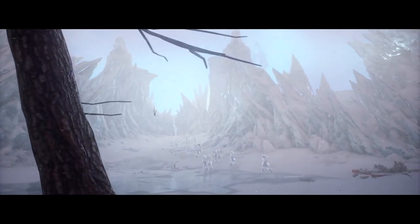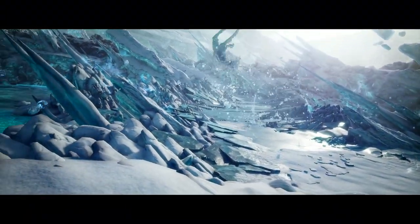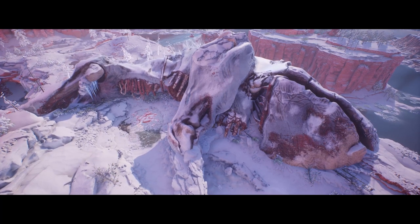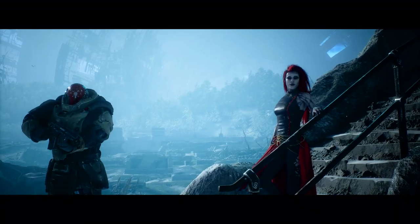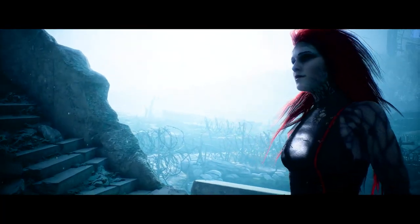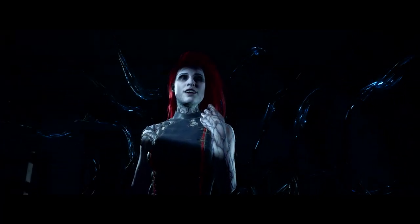Froststorms and blizzards now ravage the land at a speed that even Enoch's hyper-evolved monstrosities struggle to adapt to. And as if this wasn't bad enough, Ereshkigal, the commander of the Human and Surgeon faction, has her own designs in mind for the future of humanity on Enoch.